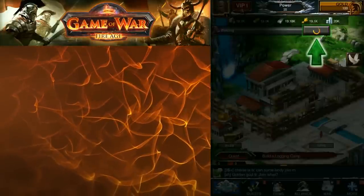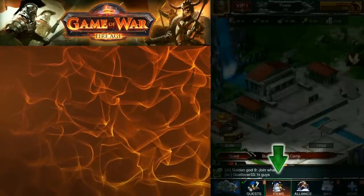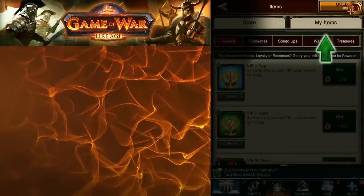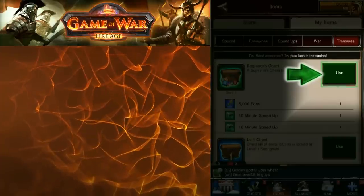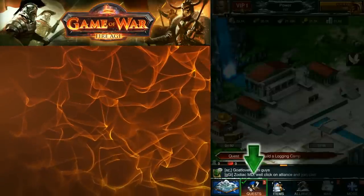One of the things I want to mention early on is to make sure that you get your account set up. What I mean by that is make sure you set it up so you can log on on different devices. That way, if your device crashes or something happens, your account is actually registered and online and you can get to it from any device.